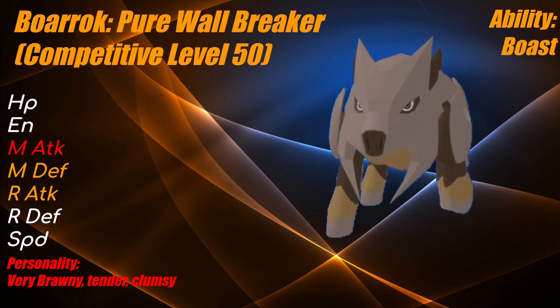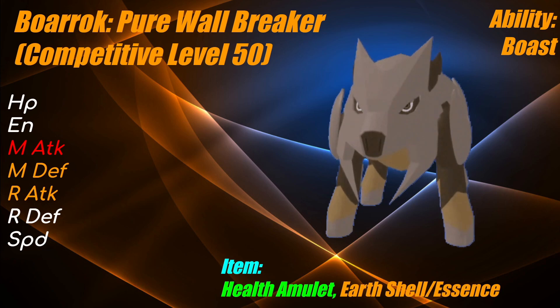The personality of choice will be Very Brawny, Tender, Clumsy. Tender is so we don't let Protagon get a range attack boost. Clumsy is so we don't waste any lower defensive stats. Very Brawny is to hit as hard as possible and get our Boast ability to work. Our items of choice are Health Amulet — so you can try running it with Bulk Up and passively recover while bulking up — and an Earth Shell or Earth Essence. I'd recommend the Earth Essence more. Also, don't forget you can run other Essences or Shells because there are a bunch of things immune to Earthquake in this metagame.